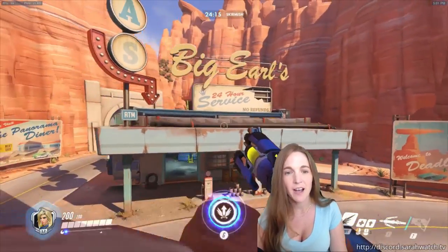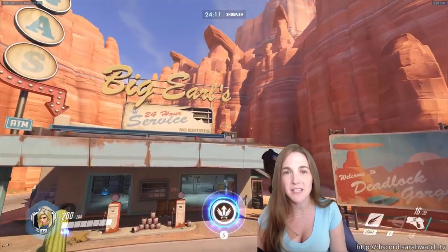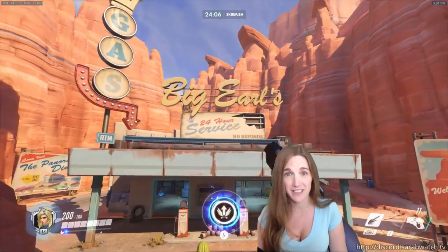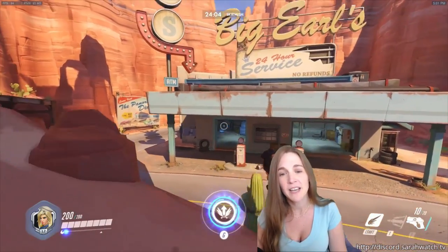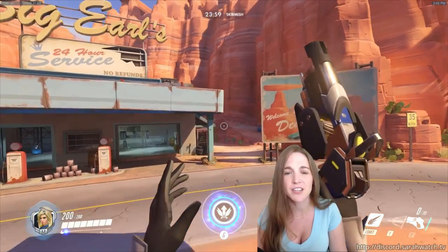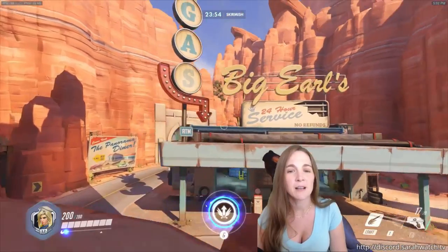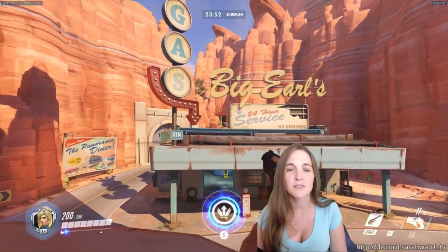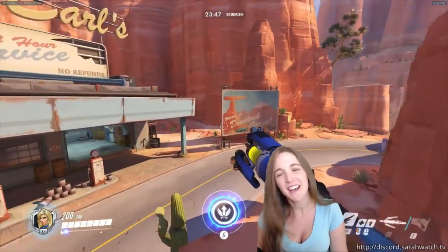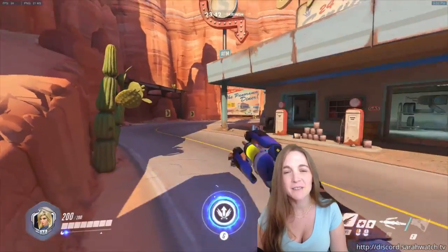If we come up here to this pathway, I am at extreme risk. There are probably people standing up here on top of the gas station, there are probably people behind this sign who could pop out at any moment. I'm visible to people inside the gas station, visible to somebody like a Hanzo or an Ana who's hanging out back here behind the gas station, visible to a widow who's back there, or someone who's up here. This is just a death zone if you're Mercy on attack. I would just really recommend not going here.